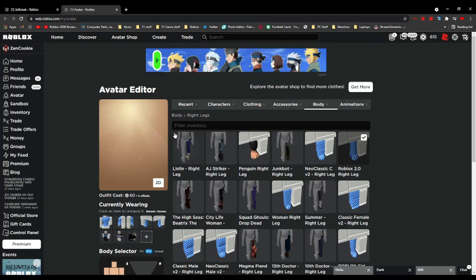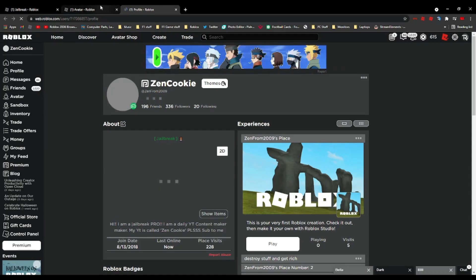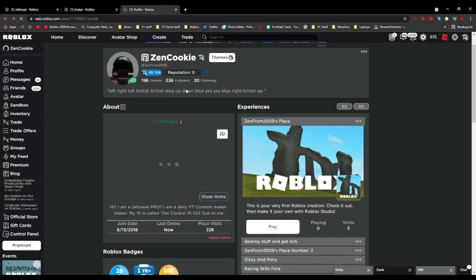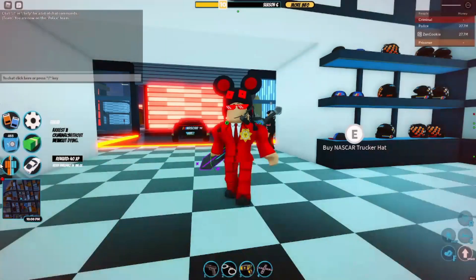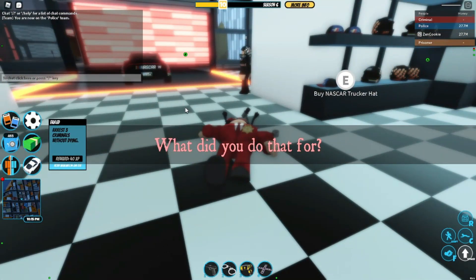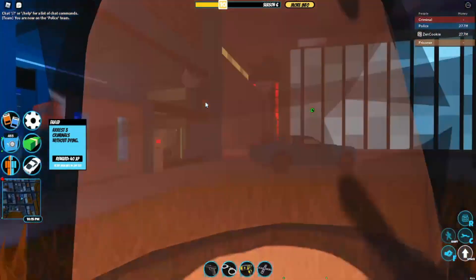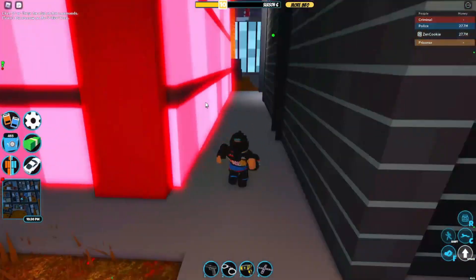The avatar is taking a while to load in. Let's check through the profile page instead to get things to load properly. That seems to be working — going back into Jailbreak now to test the new look. Character has been reset and it looks pretty cool!